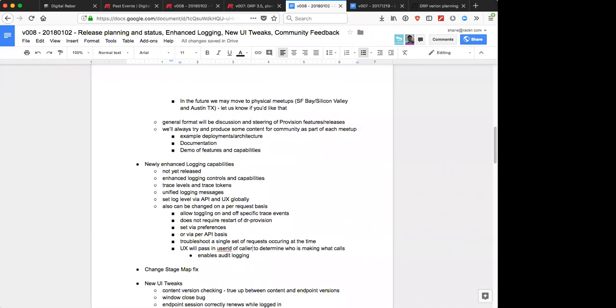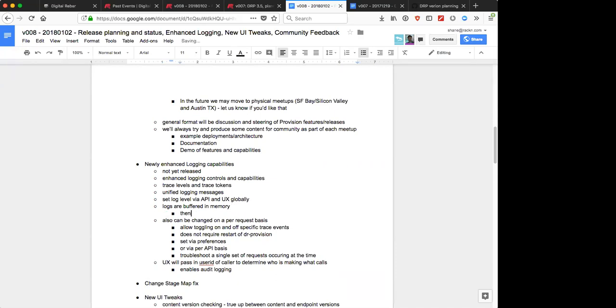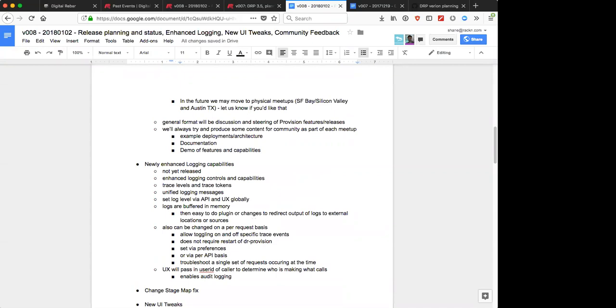Every log entry created by DR Provision will emit a corresponding event, and those can be tracked by anything that can listen to events. The most recent set of log lines are also buffered in memory. The reason for in-memory buffering is that logs can go to syslog, standard output, or standard error, and we don't have control over that - but we do control how much context we want to keep around for troubleshooting.